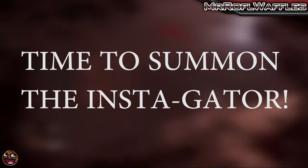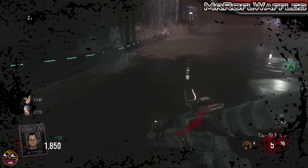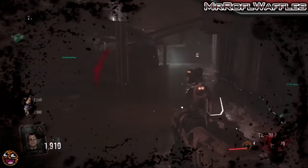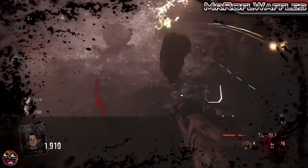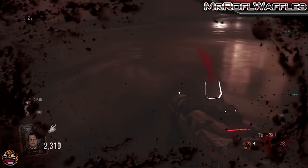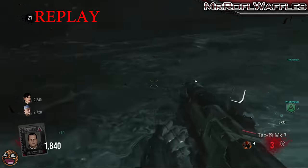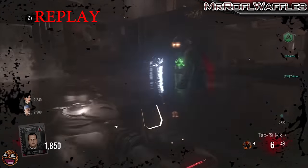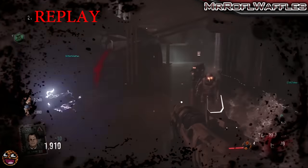What you're going to want to do is activate the trap and then run around down there in the sewers. You'll see the alligators jumping up and snapping up the zombies. When you see an alligator jump up, your job is to shoot it. And if you do the step correctly, it will explode. The alligator will seemingly die and in its place in the water there will be a floating arm.